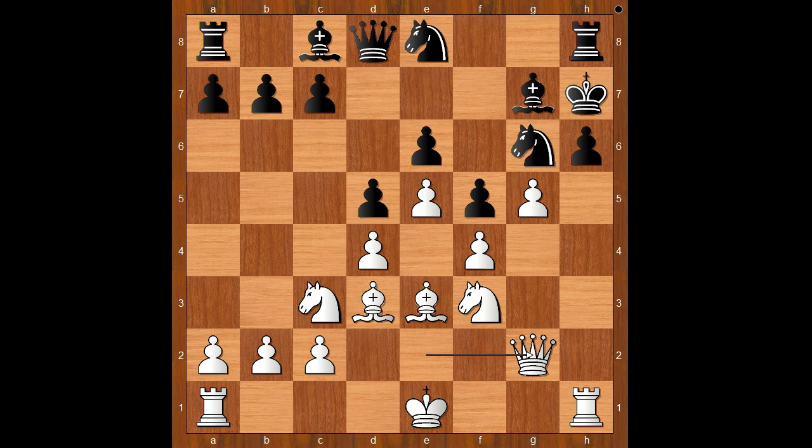Black is in an extremely difficult position. There is no saving move. c5 was played. White played a move and black resigned - and the move is g takes on h6. Charousek resigned.